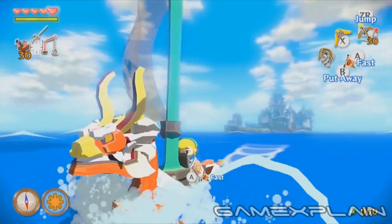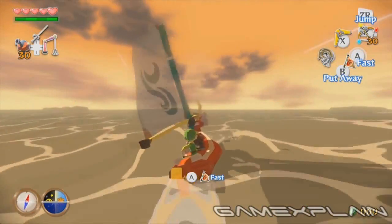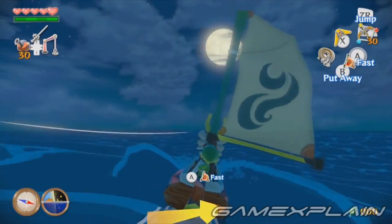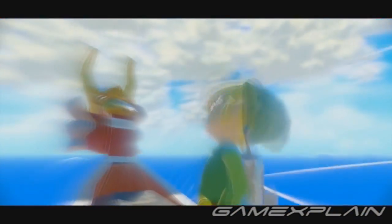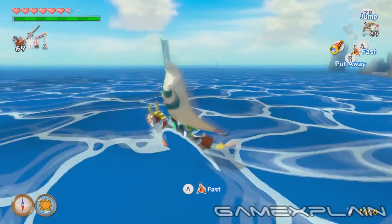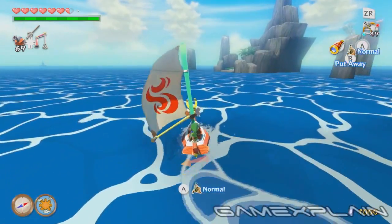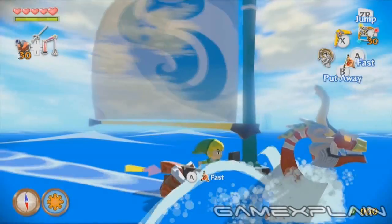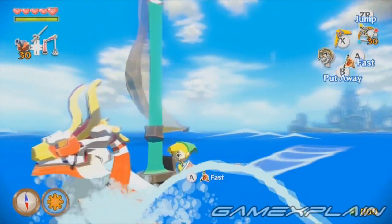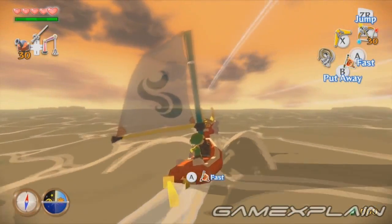For you purists out there, don't worry — you can still access the slower wind-dependent sail from before too. But really, why would you? After a few minutes of sailing, I noticed that the gamepad can now display your sea chart instead of having to access it from the pause screen like in the original game, which is a really nice addition as you can now chart your course as you're setting sail. Taken all together, these small changes greatly improve and streamline the sailing process.